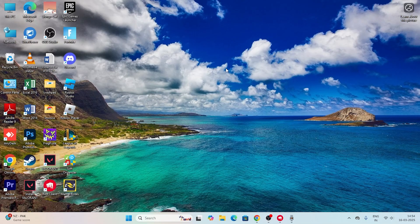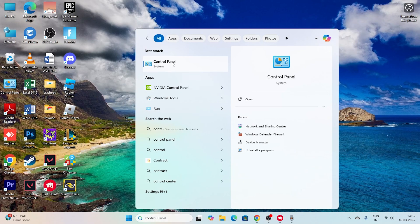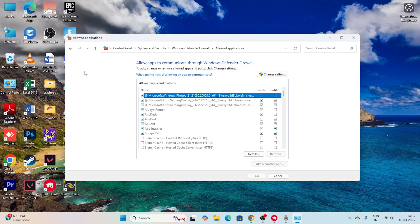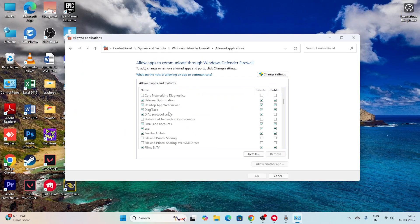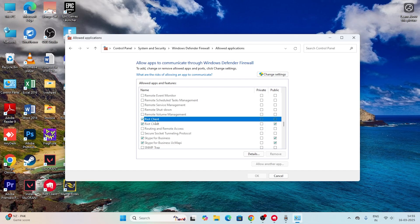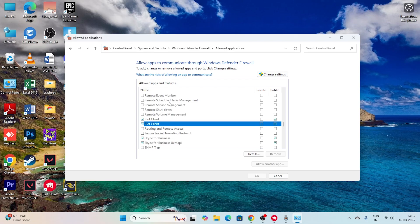The next step is to allow the game through Windows Security. Search for Control Panel, click on System and Security, then Windows Defender Firewall, and click Allow an App. We need to add Riot Client Services. Make sure that after adding it, you put a checkmark on both the Private and Public boxes — this is very important.